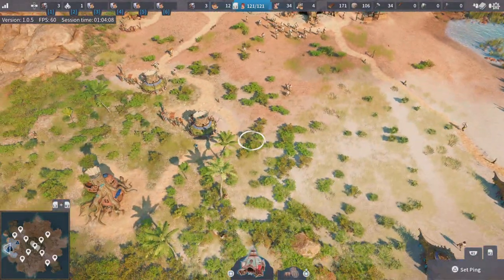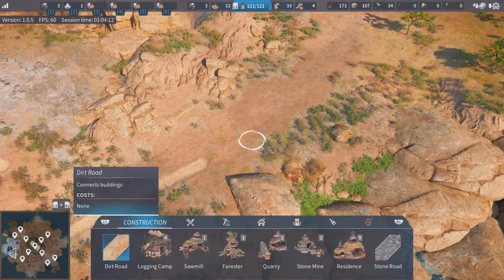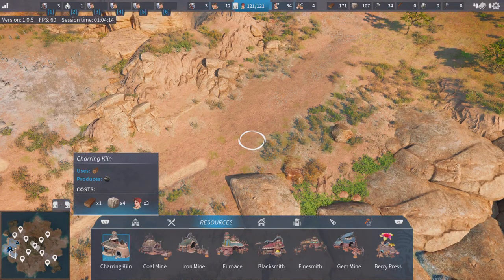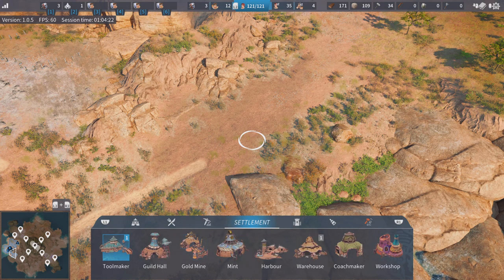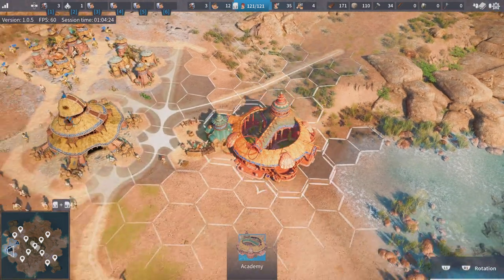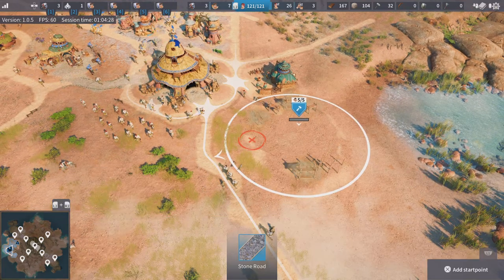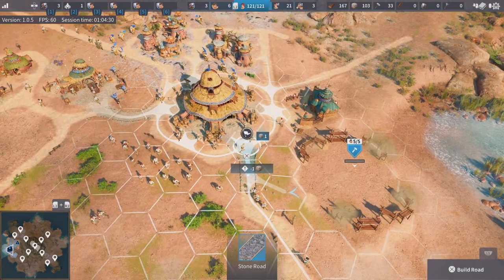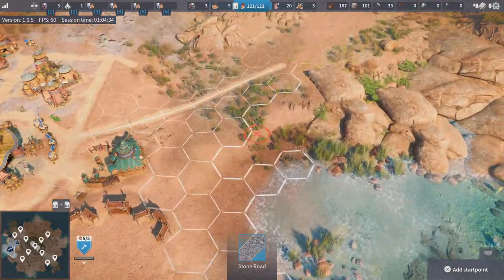Anyway, that's covered. We've now got more residences so we've got 33 free settlers. If you are of the aggressive kind and like to build an army as quick as possible, at this point you'd probably be looking at building an army and getting your research done. We'll build that building just because I've got loads of hammers spare. I like a stone path for the research, just because it's quicker — you can do whatever you want.